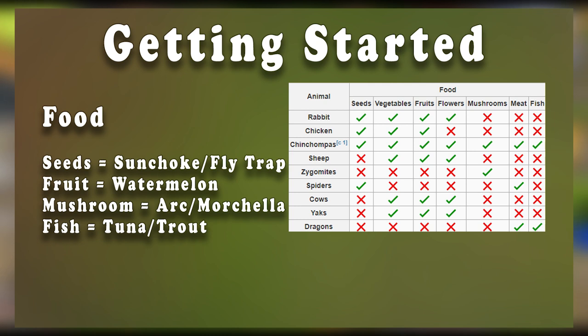Buying pineapples in Catherby will not give you enough food for your pets, so I suggest buying watermelons or any other cheap fruit. Mushrooms are going to be fairly expensive if you go with morcella mushrooms — I highly suggest that you farm these yourself, as you'll make a considerable amount of money from Gloomshrooms. Alternatively, you can spend some time AFK in the Arc and use Arc Mushrooms for your Zygomites. For fish you can use tuna or trout, or any other cheap fish such as fish from your kingdom.